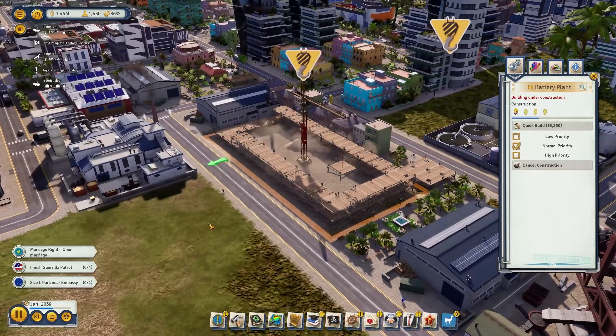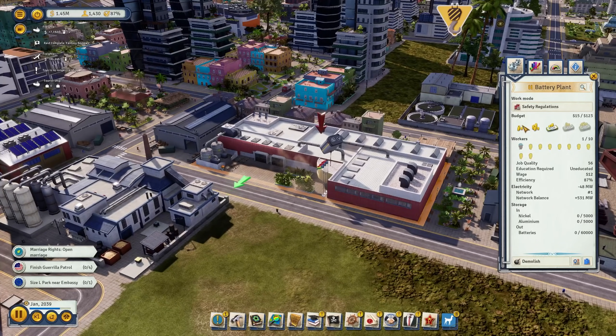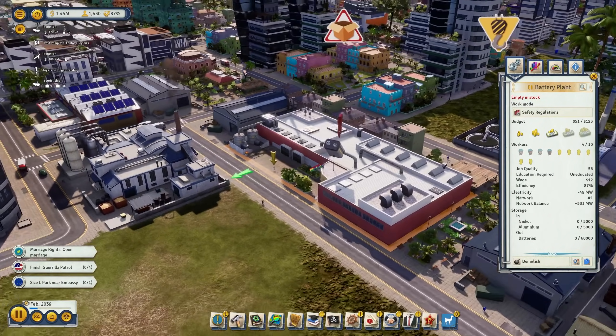Let's build the battery plant. There we have it - workers hired right away, costing some energy. Safety regulations are intact. Now let's hope it gets enough nickel and aluminium resources.